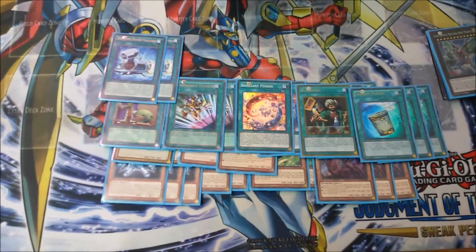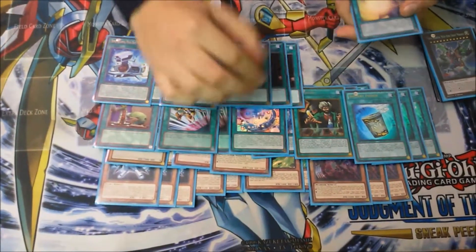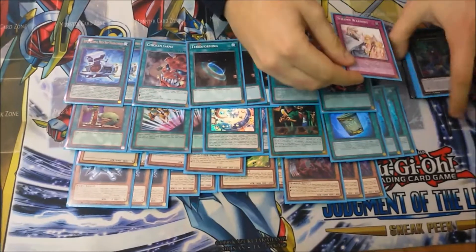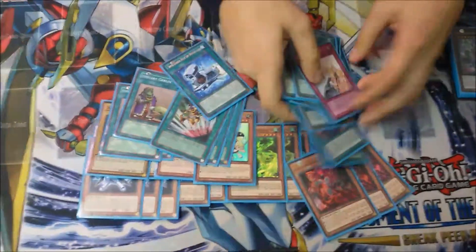Double of the Super Quantum Field, one Chicken Game, and three Terraforming. Moreover, one Shoot Chance, one for One, and the only trap: one Solemn Warning. 40 cards total.